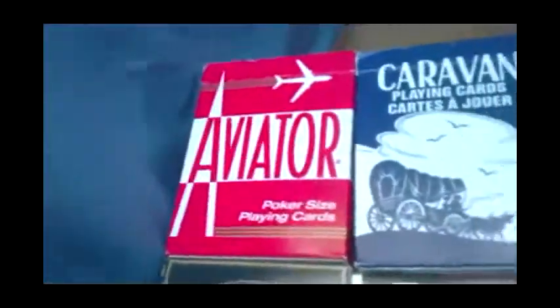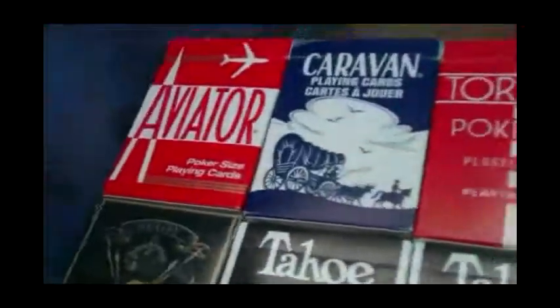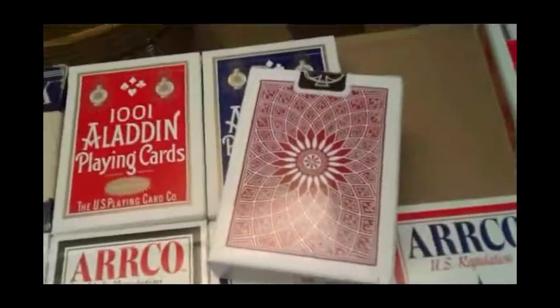More USBC decks: Aviator in red, Caravan in blue, Torpedo in red, Mohawk in blue, and a Vintage Mohawk. These are all basically the same deck, just different boxes. Aladdin 1000 ones in red and blue, and the new Aladdin 1000 ones — which you can see is a darker color box. However, the back design of the card is actually a lighter color.